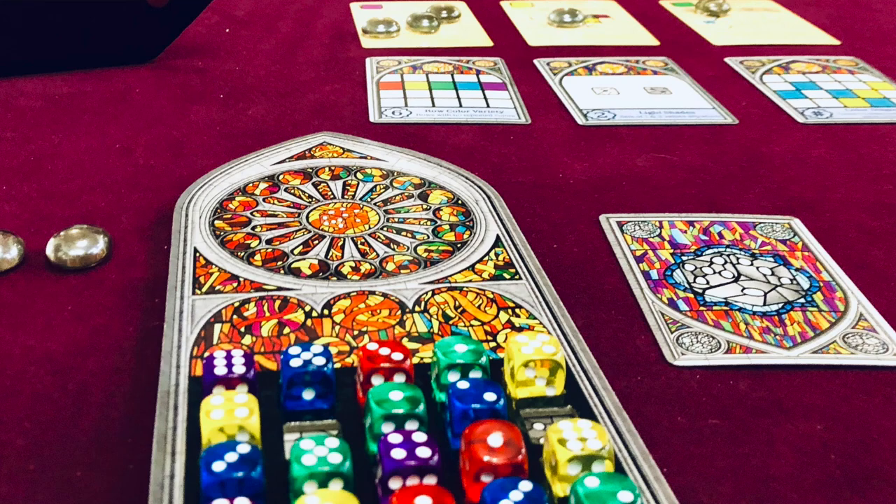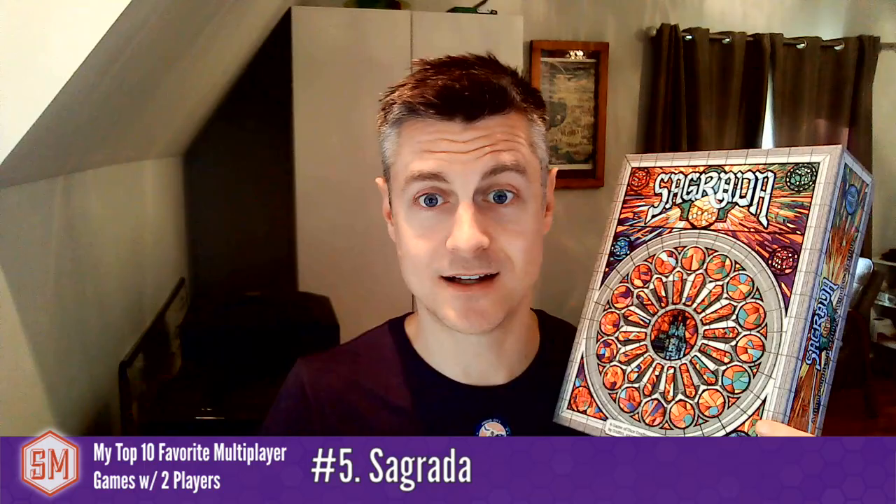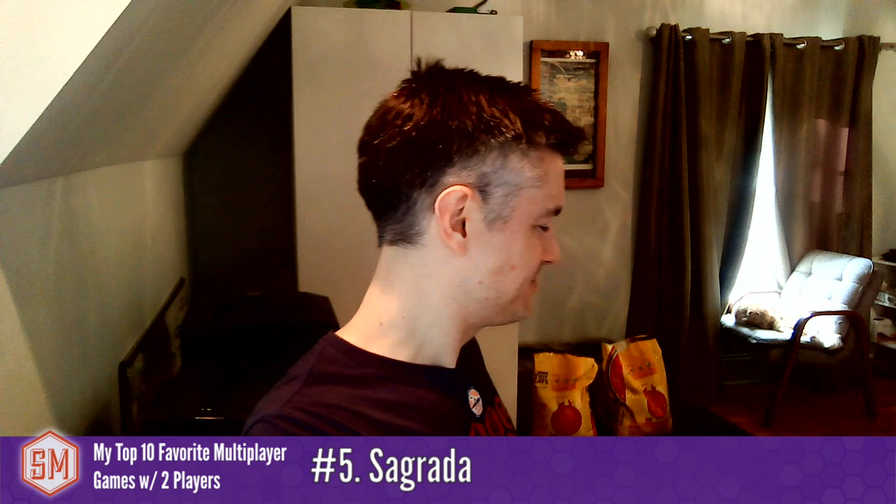My number five is Sagrada, another abstract game. It's a dice drafting game where you roll the number of players plus one as the number of dice. Even the last player always has two dice to choose from. The draft flows really easily — I select one, you select two, then I select one, and the extra die marks that we've played that round. There aren't really other interactions in Sagrada, but the game flows really well at two players and I really enjoy that.